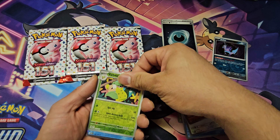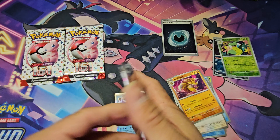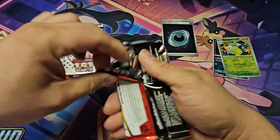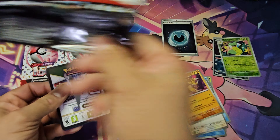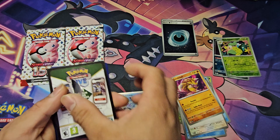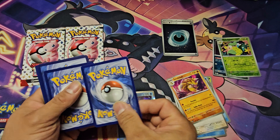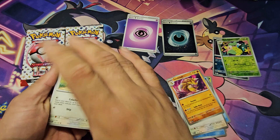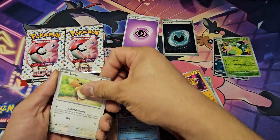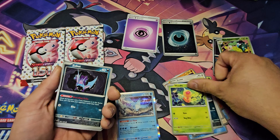Starting off with a Zubat and a Victreebel reverse rare — do we have anything? Nope, just an Articuno holo for our first pack. What I've noticed from this 151 set is the packs are easier to open than the original. I'm pretty sure this is the reprint, because the packs are a lot easier to open than the first print.